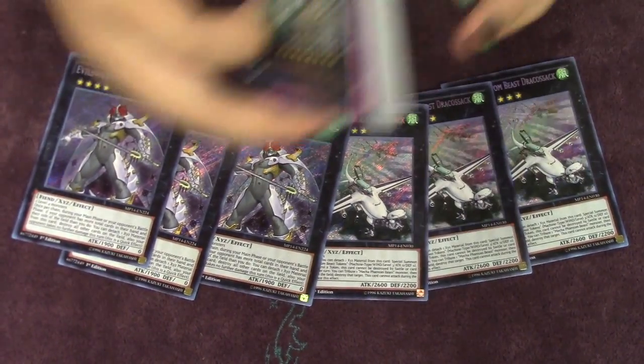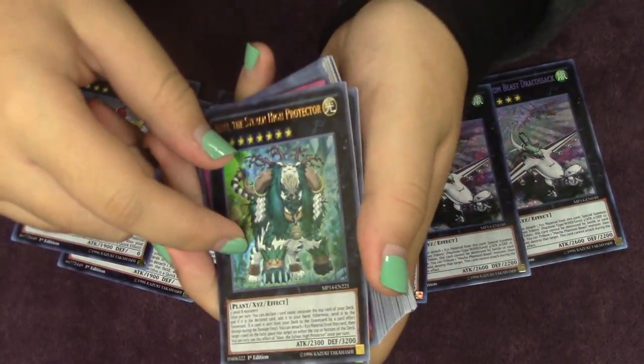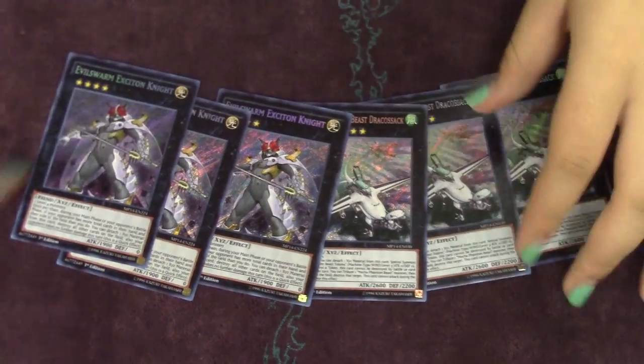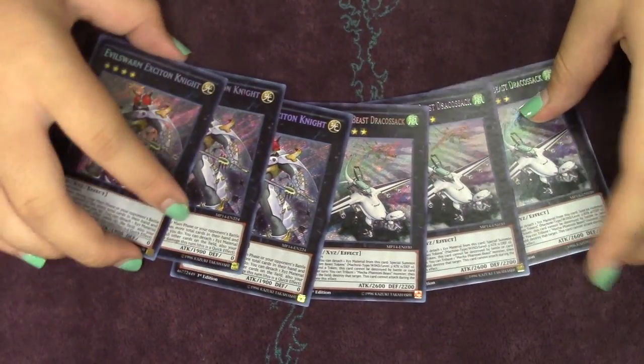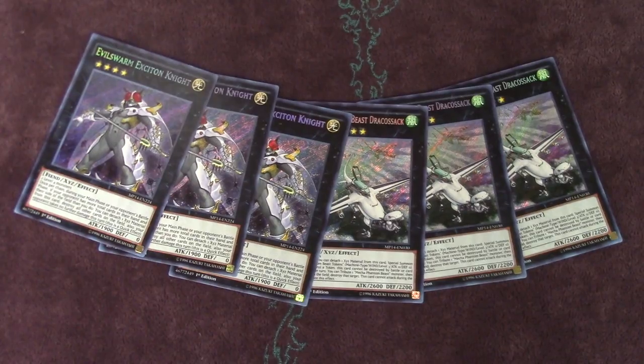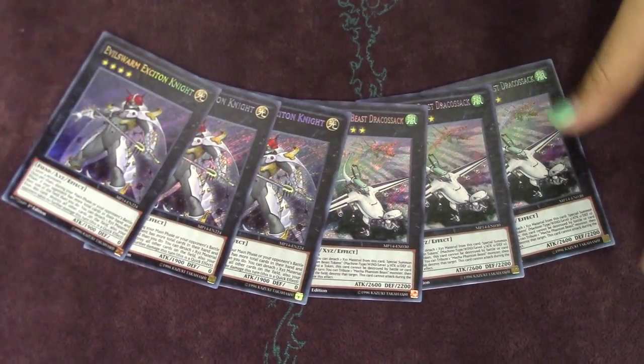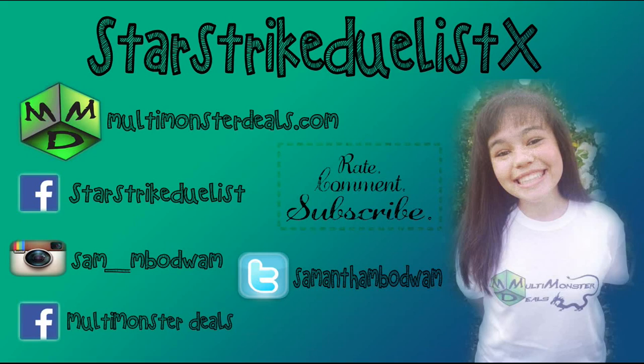The new 101 looks exactly the same as the original print, except the First Edition sign will be at the bottom instead of the top — unless your 101 was unlimited, in which case it's just not there. Anyway, this video has gone on long enough. I hope you enjoyed the opening — remember to leave your feedback down below, and I'll see you guys later. If you'd like to stay in touch, please check out my social networking sites as well as Multi Monster Deals for awesome coverage and articles. See you later!